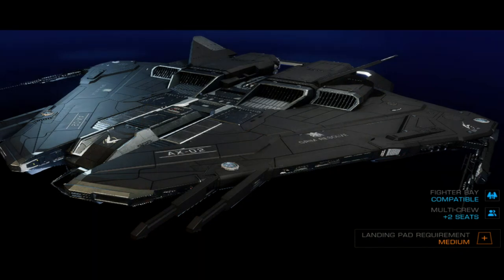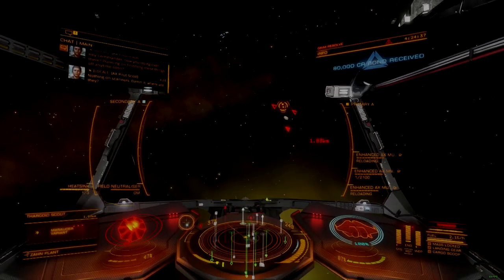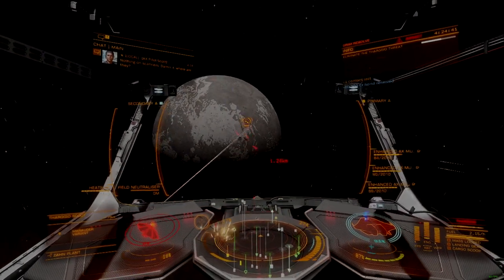The Krait Mark II is the undisputed king of multi-role AX combat, trading raw hull durability for the best overall loadout flexibility of all medium ships. The Krait can be reconfigured to fit just about any AX role, making it the best choice for pilots who only want one AX ship.